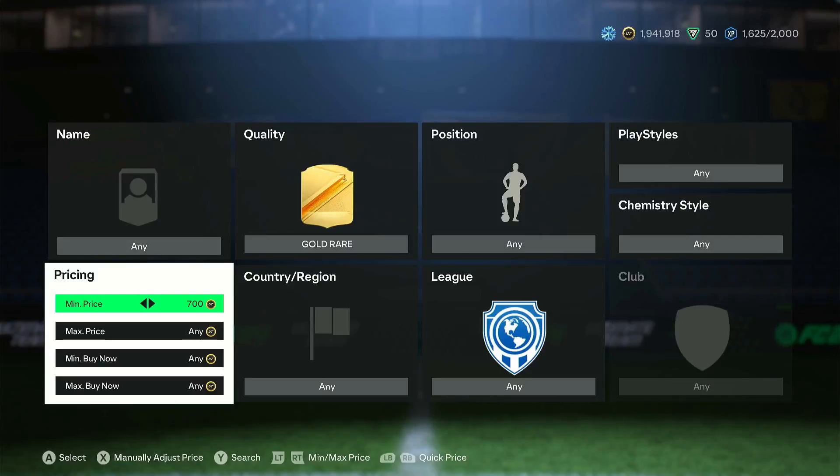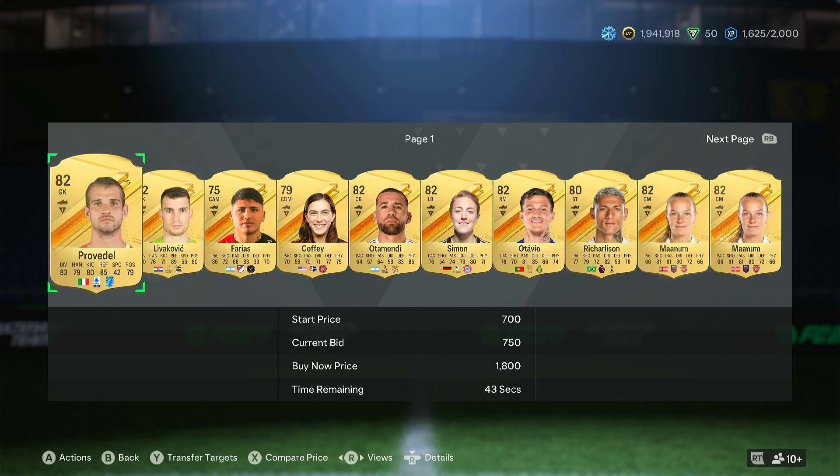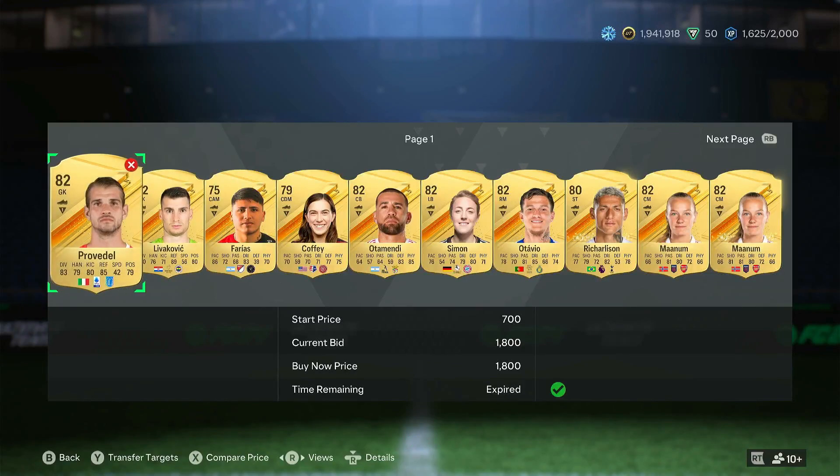A slightly longer video than usual — I covered fodder, gave you the 82 mass bidding filter, and discussed inform buying. If you want to join my Discord, link is in the comments — check the investments, flips, and low budget channels. Also, 84s are pushing 3.7k. I currently have around 2 million coins, already lazy sold 684s, and have 1,700 cards left to sell — aiming for around 8.5 to 9 million coins depending how much prices rise. Drop a like, subscribe, and I'll see you tomorrow.